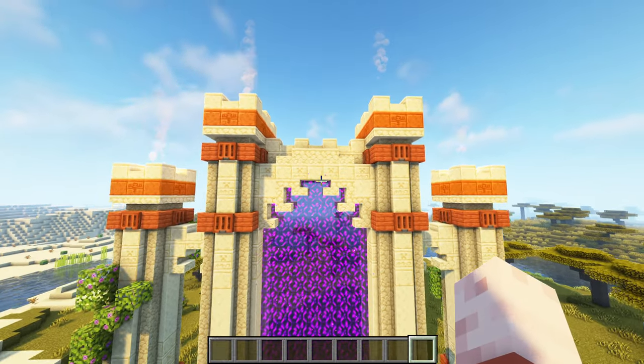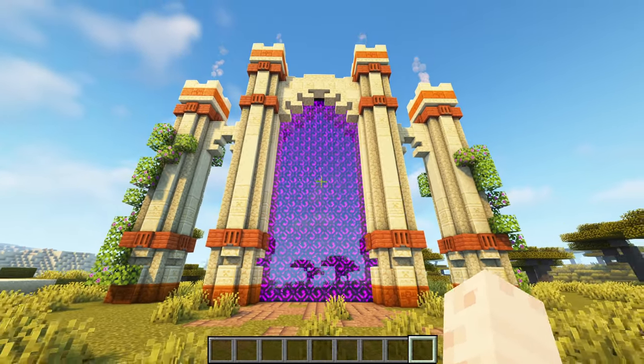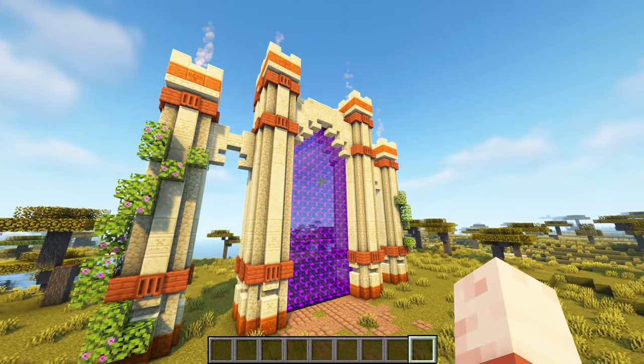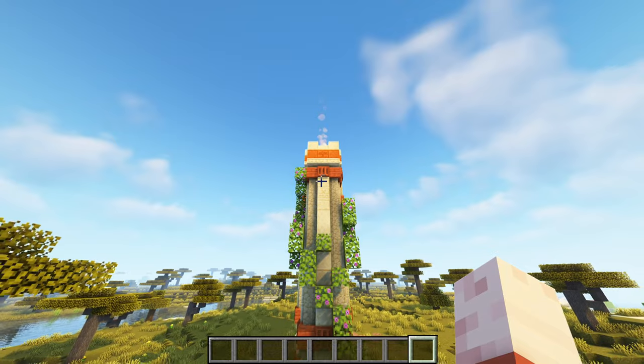The pillars are connected with these cool decorative sandstone blocks. All the stairs and slabs placed in the right order really make a unique look. You don't need to build this portal in the desert — you can build it anywhere. It's a magical portal that brings life to the dry desert.